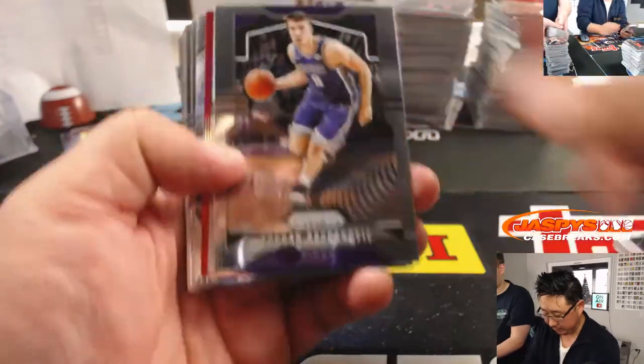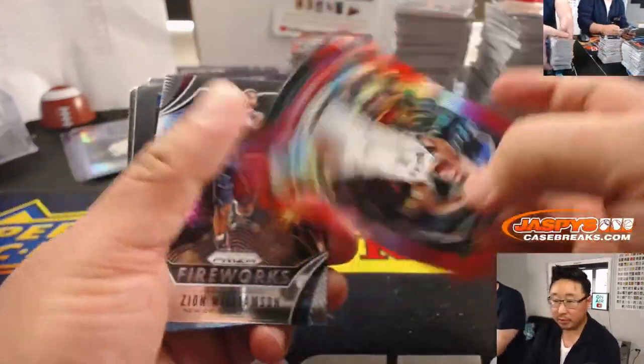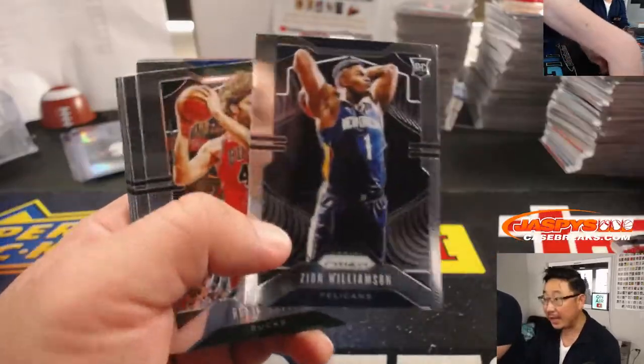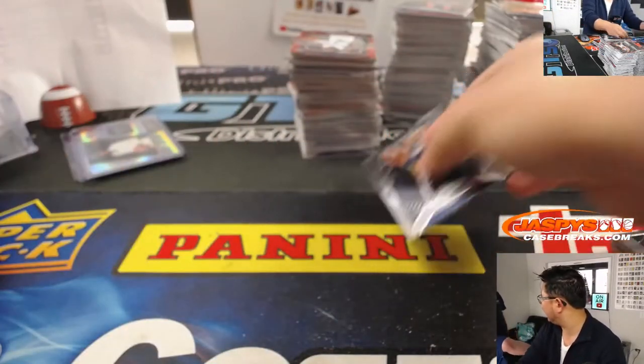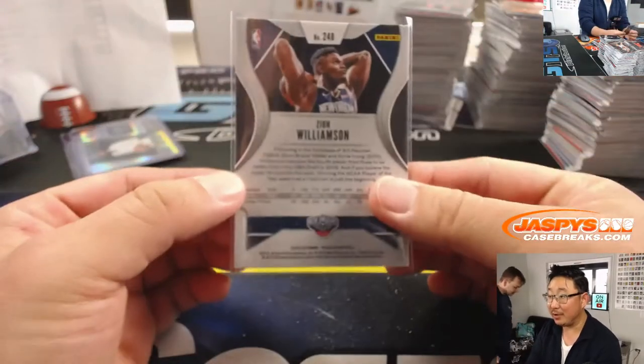Big thanks to Nick for opening up all those boxes — this is now a breeze. There's Orange Julius, Brooke Lopez, James Harden — best player in the NBA. We've got a Zion non-silver but there he is. Remember how he didn't win Player of the Week and they gave it to Carmelo? There's Tyler Johnson. Yeah, like the week he scored 60 points.